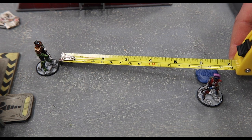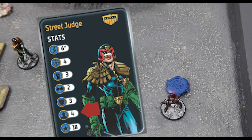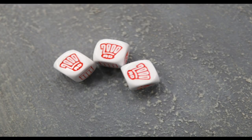In order to make a ranged attack, a model must have the target within range of the weapon it is using, within its line of sight, and within the fire arc of the weapon it is using. If the number of hit results rolled equals or exceeds the target's cool, the target is also pinned. The target model can attempt to dodge a hit by rolling a number of combat dice equal to its evade stat. If any special results are rolled, the hit is negated.